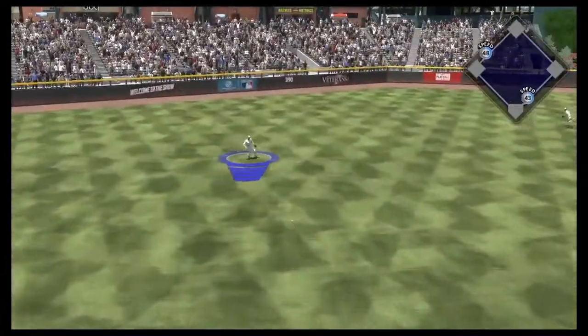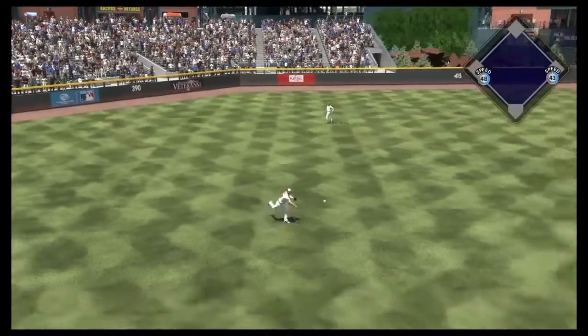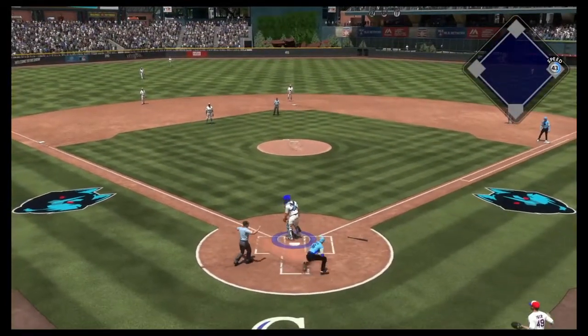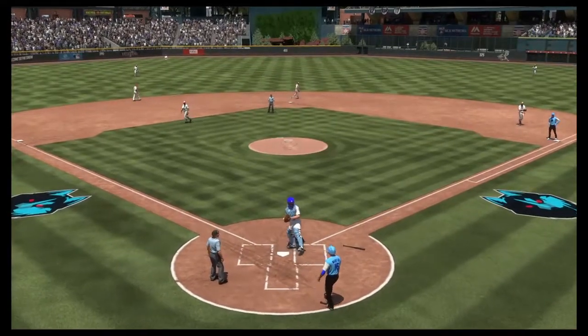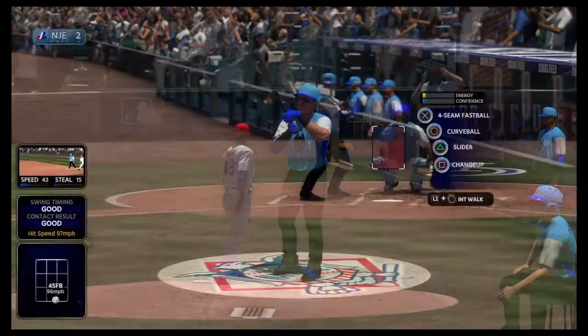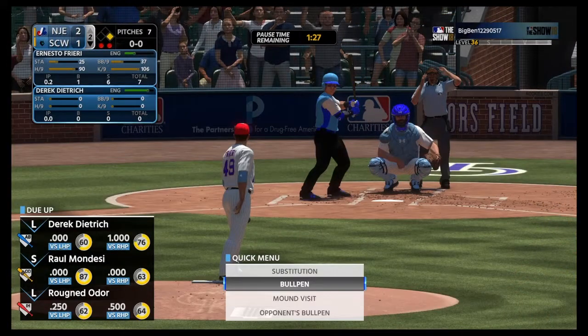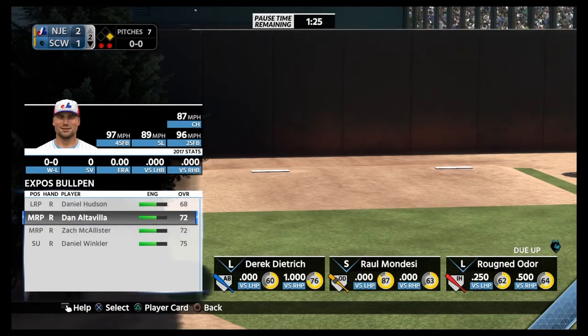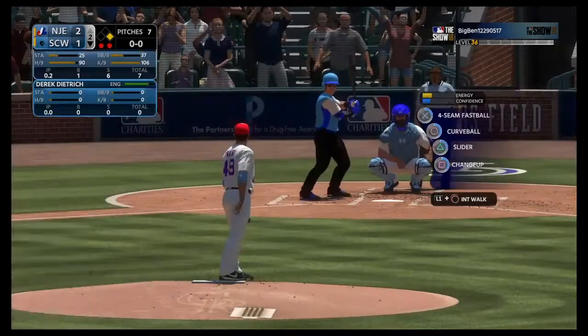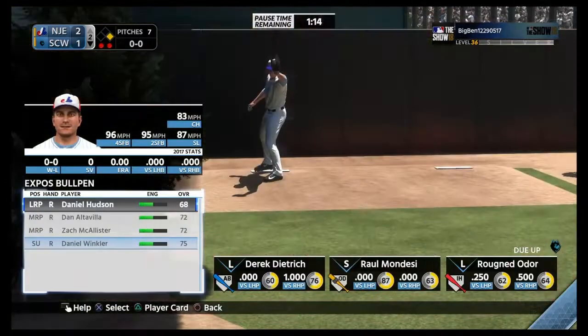Don't let him score. He's gonna test it — it's just Mike Napoli out in left. Knocked the arm, and that'll make it a 2-1 game. He'll bring in Dietrich now. I'll bring in Daniel Winkler because Freire started struggling a bit and never got to warm up.